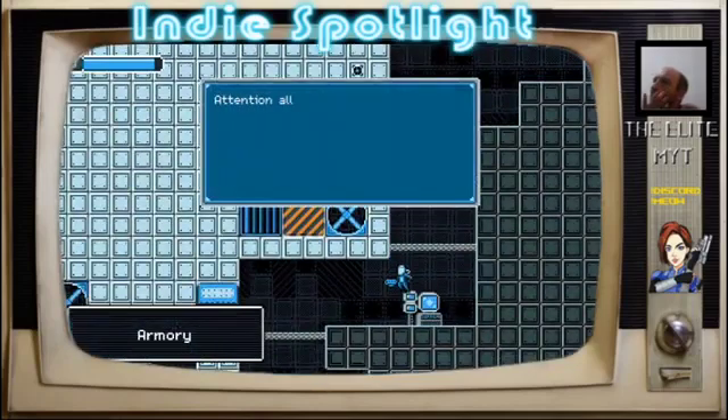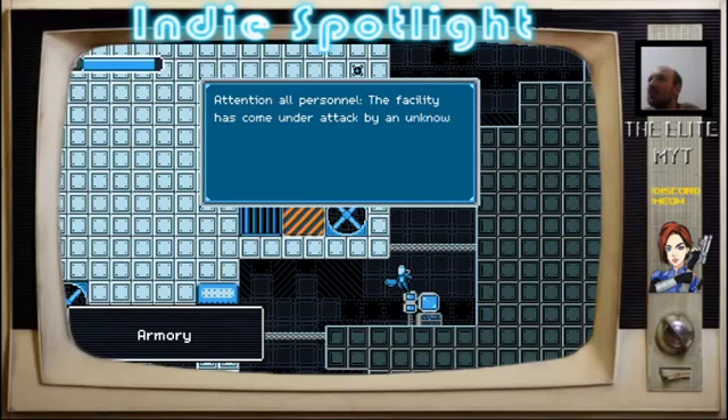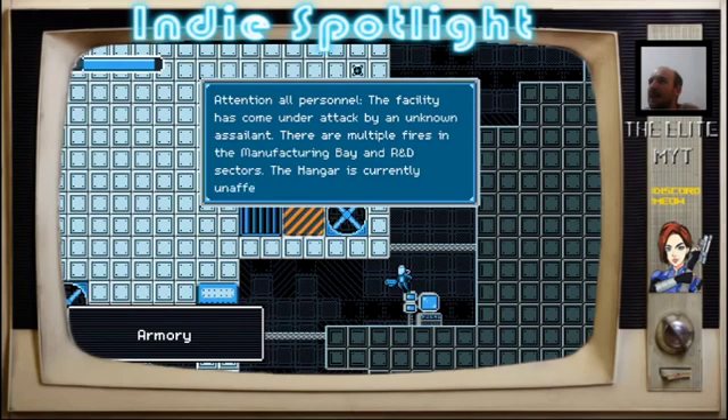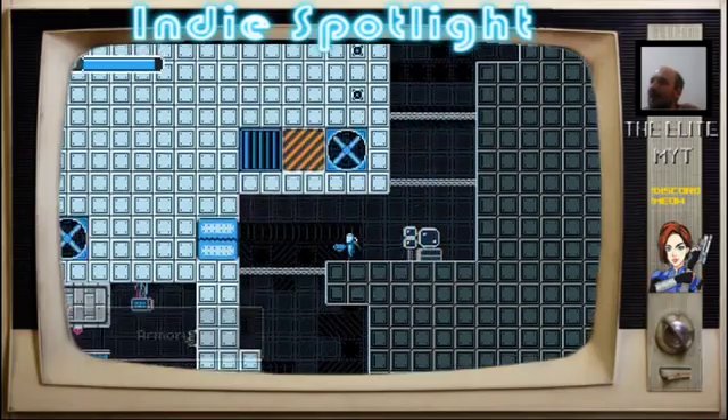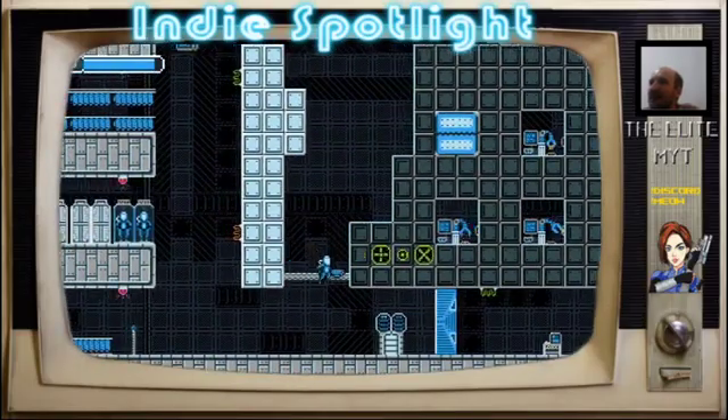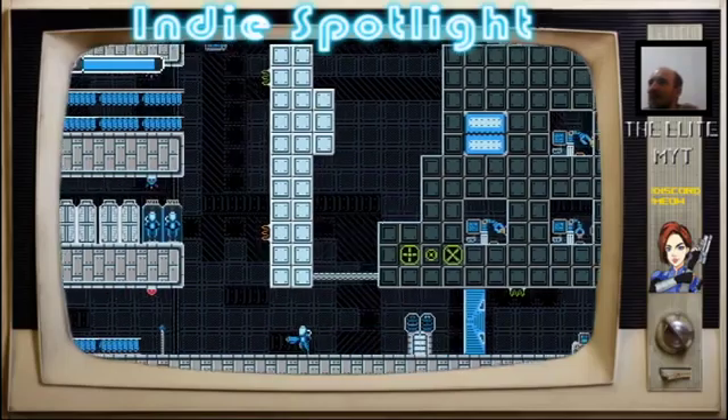Computer systems attention all personnel: the facility has come under attack by an unknown assailant. There are multiple fires in the manufacturing bay. The hangar is currently unaffected — make your way to the escape pods, which are located in the hangar. Okay, now I'm no expert, but I'm going to guess that we're going to go to the hangar and there'll be something wrong with the escape pods.